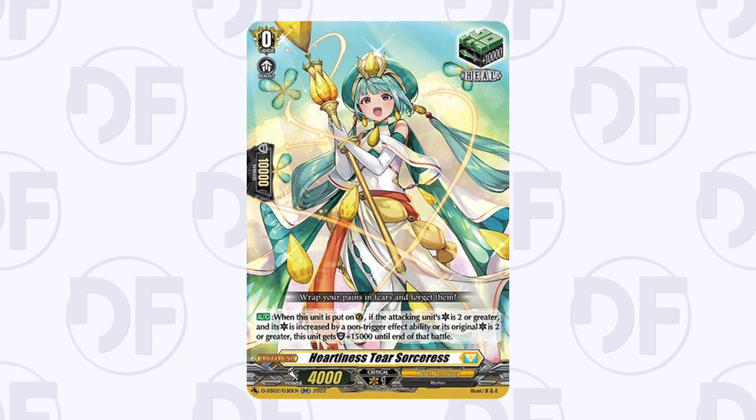The critical counter heal reads: when this unit is put on guardian circle, if the attacking unit's critical is two or greater and its critical is increased by an ability other than trigger effect, or its original critical is two or greater, this unit gets shield plus 15,000 until end of that battle.